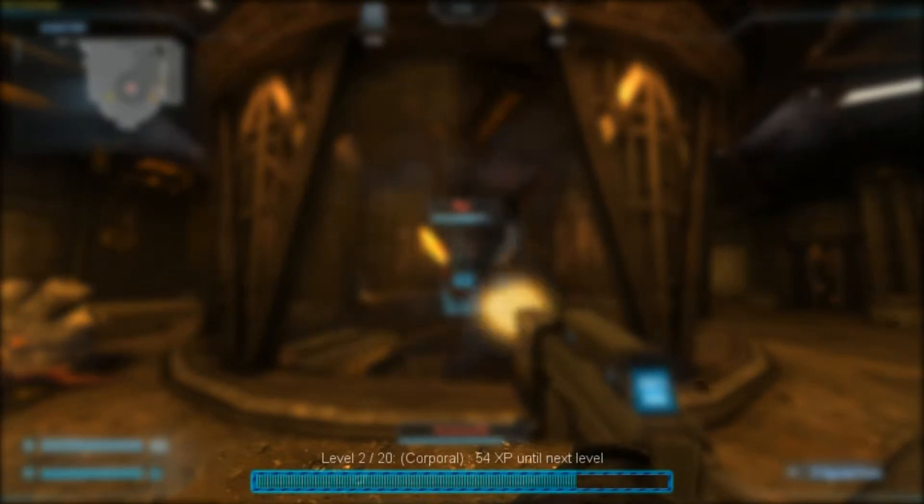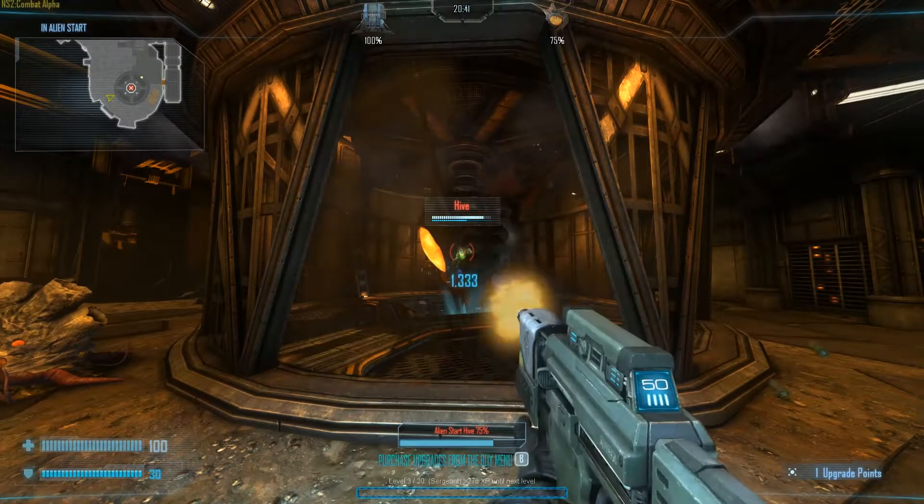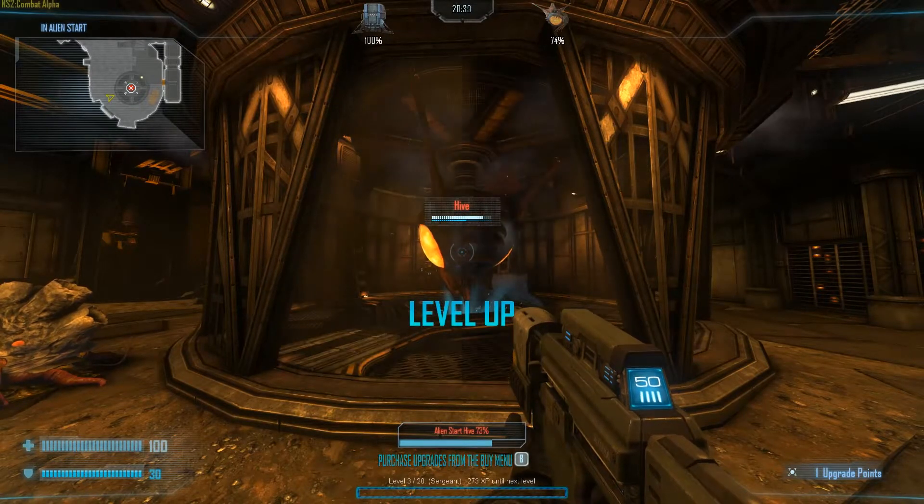Your progress will be displayed at the bottom of your screen. Once you've earned enough experience points, you will advance in level, obtaining one skill point.